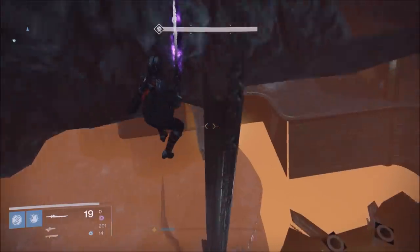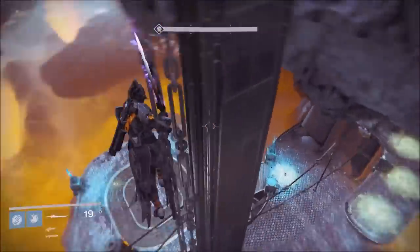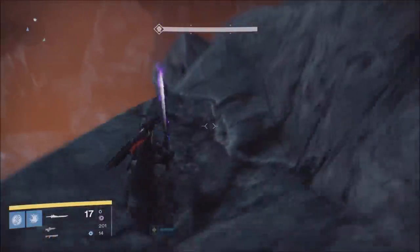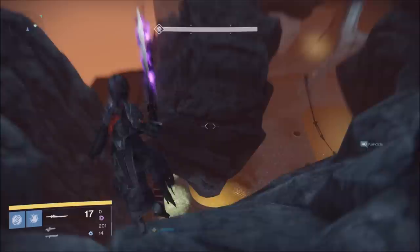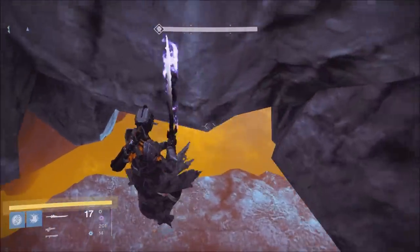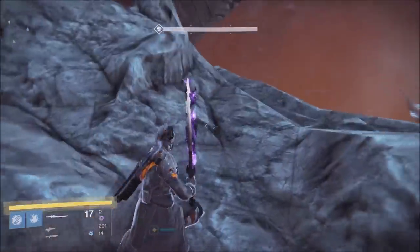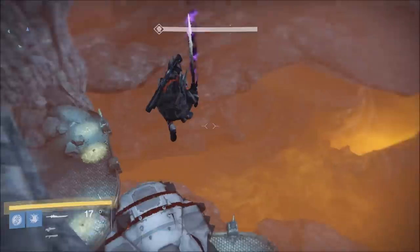When you're down there, Phogoth will not shoot you — he'll just look at you all confused. That's just the coding of the game. All you have to do is kill him. After you kill him, you all jump off the map before the timer runs out, and then it'll spawn you back into that room before Phogoth. Make sure you pop a Three of Coins every single time for the exotics. You can open up those chests for unlimited loot.